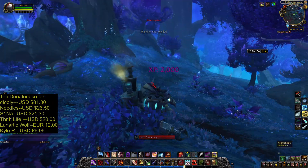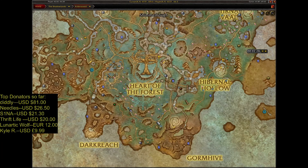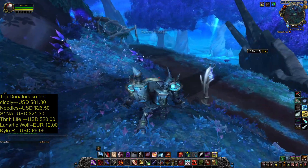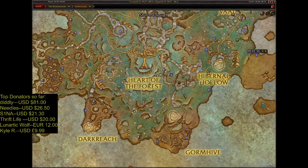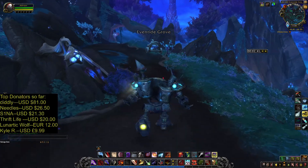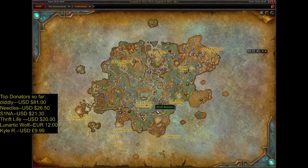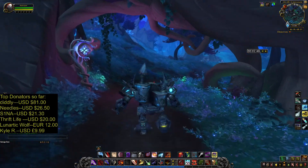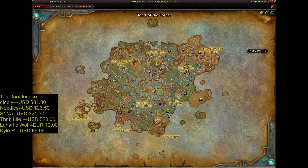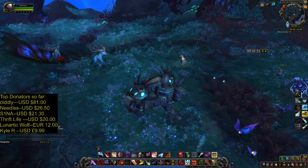Again Nightshade — I got 2. Now I am taking this road to see what I can find. Found one Nightshade on this road. You can also find Vigil Torch here, but not that many. Got one Vigil Torch here — let's check out this road. Again Vigil Torch, nice.